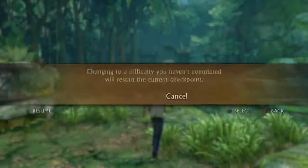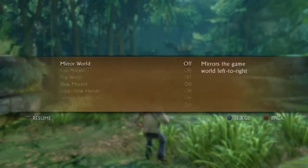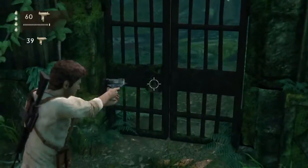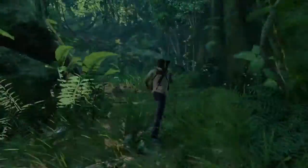Hey guys, Q here for chapter 11 of Uncharted: Drake's Fortune on Brutal Difficulty. We're going to be using the ghost hair method, the corner firing method, the cover firing method, and the weapon exploit. If you don't know how to do any of those, go ahead and check out my hints, tips, and tricks video.